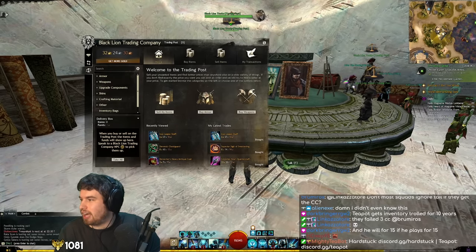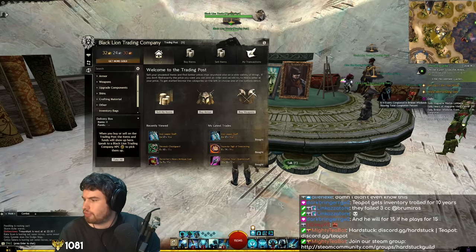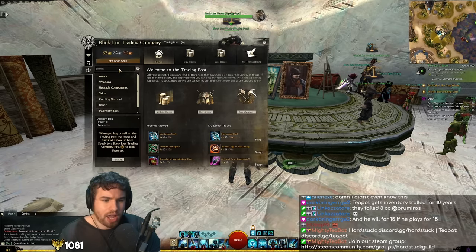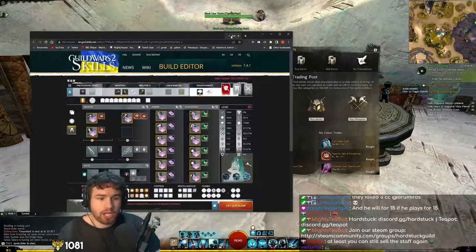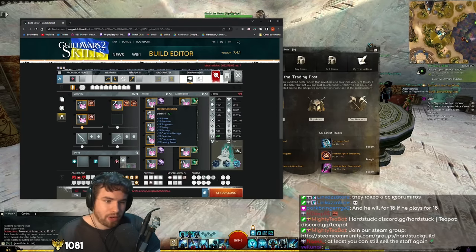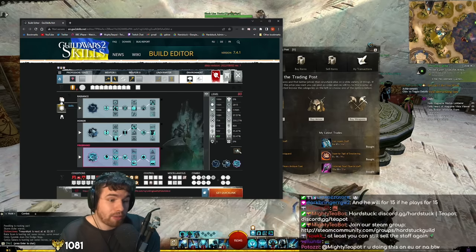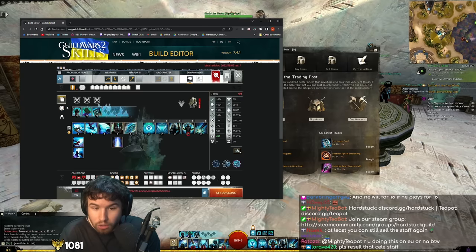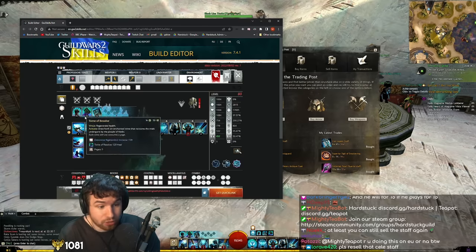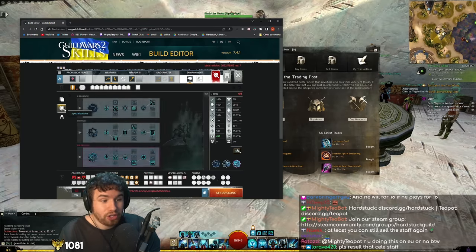Okay, let's go ahead and finish going about our setup here and polishing up our build. We've got 32 gold, so we've still got a good chunk of cash to spend. The build that I'm actually going to be using here is going to be on the Hardstuck website when I'm done. Basically, I'm just building this starter Firebrand build, which is excellent for open world play, solo play, and of course some entry level instance play as well. So I'm just going to fill this out and finish up this build with some sigils.